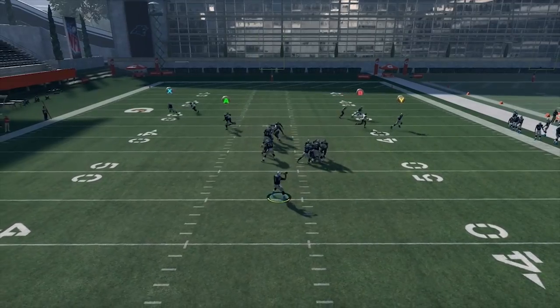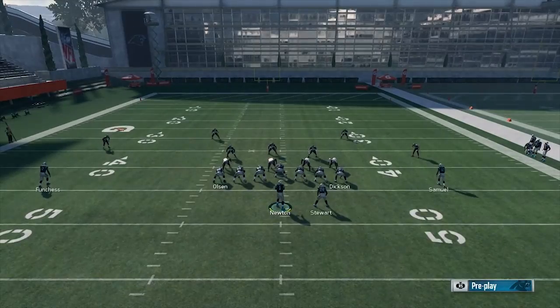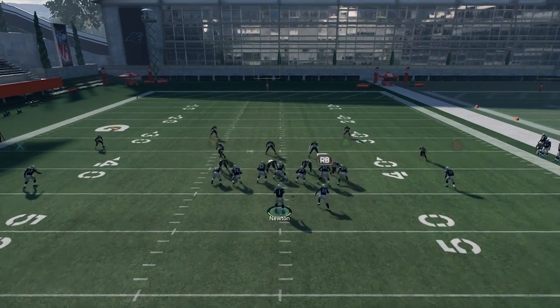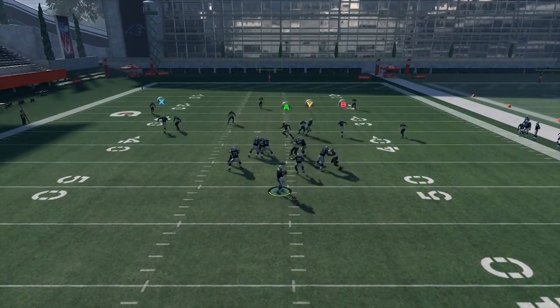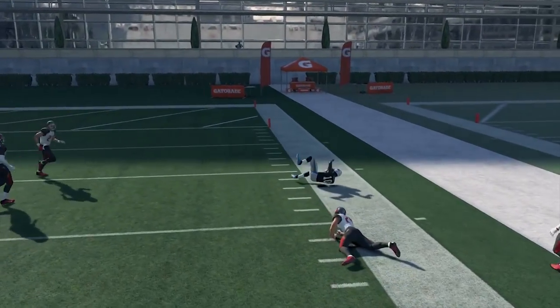Here you see man coverage again. On the other side, same route to Devin Funches — who isn't fast, doesn't have good route running — but still gets open on the C route. And we're in. This is a cover three hard flat. We're able to hit Curtis Samuel, hit a spin move, and get some extra yards because they went hard flat to stop the drags.